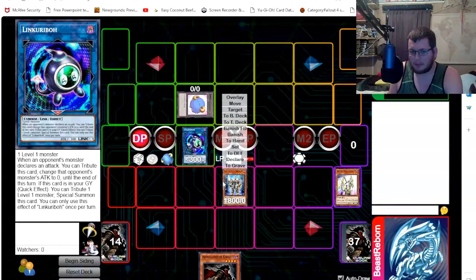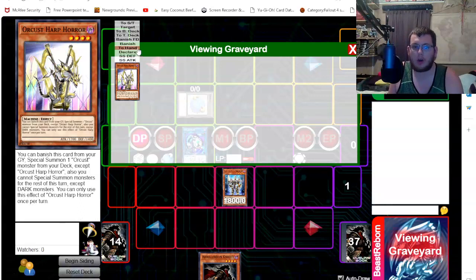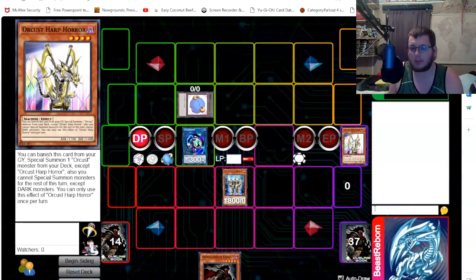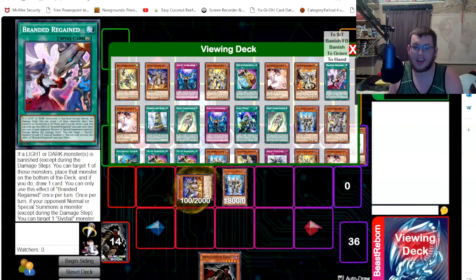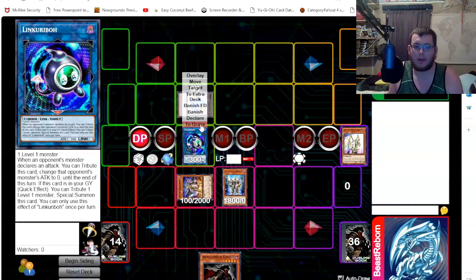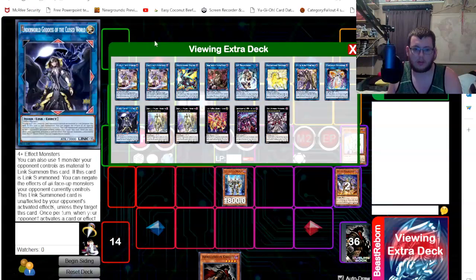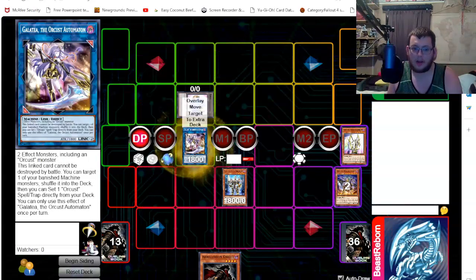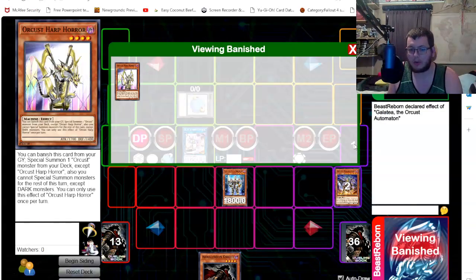A lot of players at this point go straight into Galatea, but what you actually need to do first is use Harp Whore's effect — banish to base, special summon out one of your Nightmares. Then use that Nightmare and your Link Karib to link off. That way, when you use Nightmare's effect, you're able to get it back to the graveyard easily. Then we link off into Galatea.